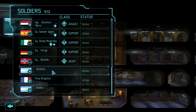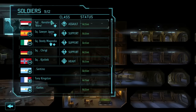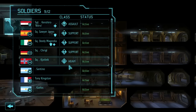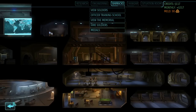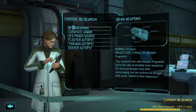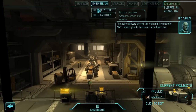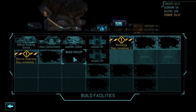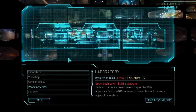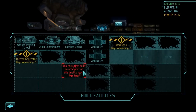Research is going on - two days for the alien nav computer. In engineering: the new engineers arrived this morning, we're always glad to have more help. We have ten engineers now, so we can build that satellite uplink even without the workshop. Oh actually we can't, because we need the thermo generator - we don't have enough power. We'll wait for the thermo generator and the workshop to build that uplink. Let's look at the situation room - China is fine, panic went down. Japan, India, and Australia are still panicking. Argentina and Brazil will probably be the countries I save at the end of the month.